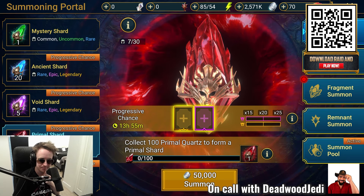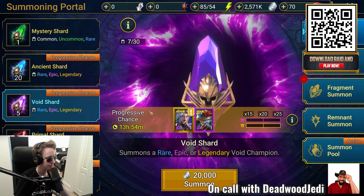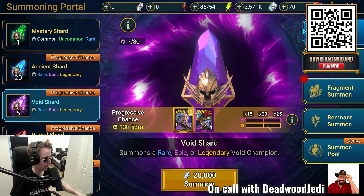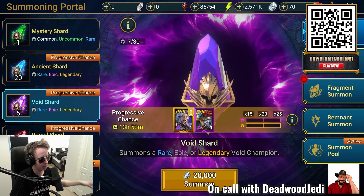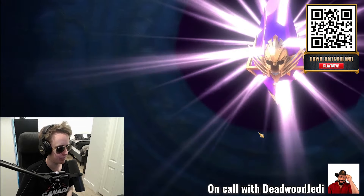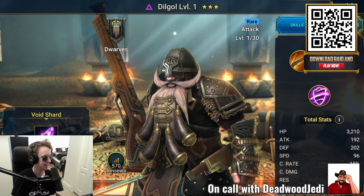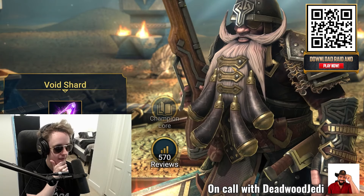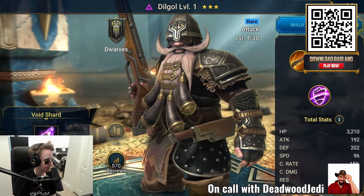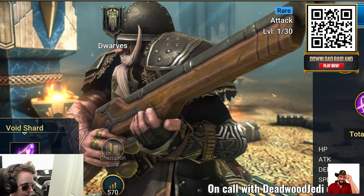I'm going to try the gacha for myself. I've got five void shards and I'm going to spend 20,000 to try to get an epic. We're going to see what we can get. You have a chance of getting rares, epics, or legendaries, but they'll all be void which is nice. Dilgal is actually a really good one. Void champions are generally better than non-void champions, and Dilgal is a good example — as a rare champion he's quite good.